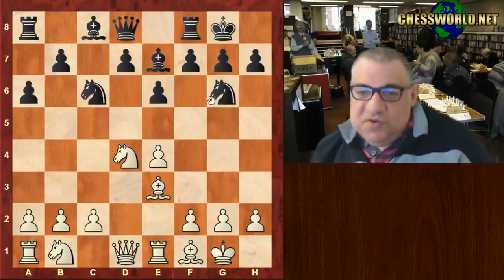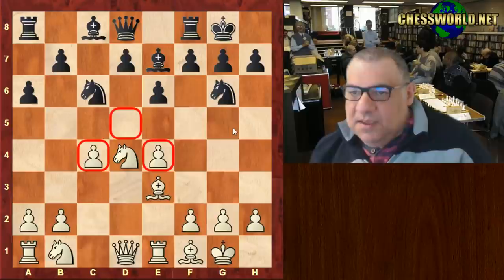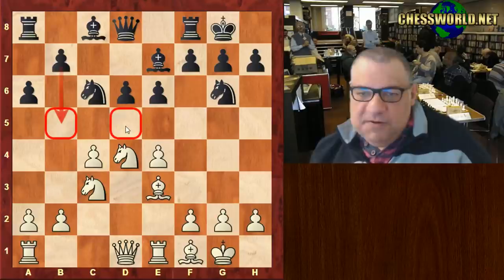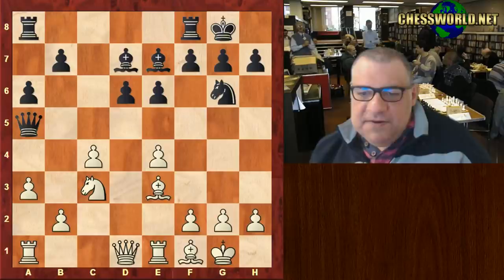Morozevich plays c4 — one implication being that the e4 pawn doesn't have to be defended — setting up a bind and putting more pressure on key squares against b5 as well. Knight b3 keeps the tension, then knight a5 is taken, and now a3 with b4 maybe on the cards.